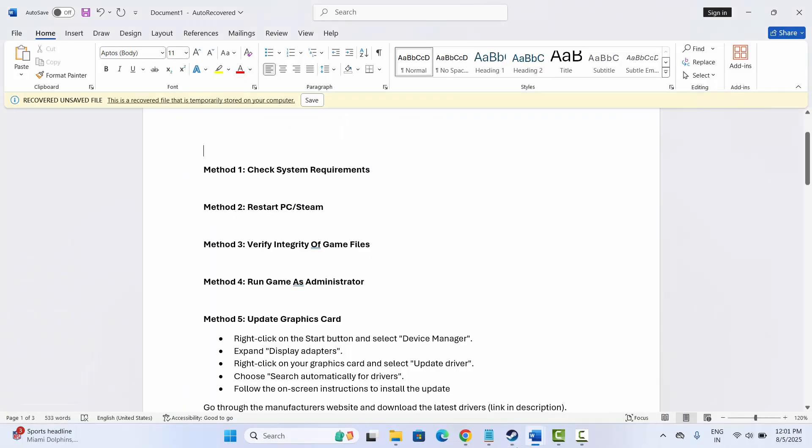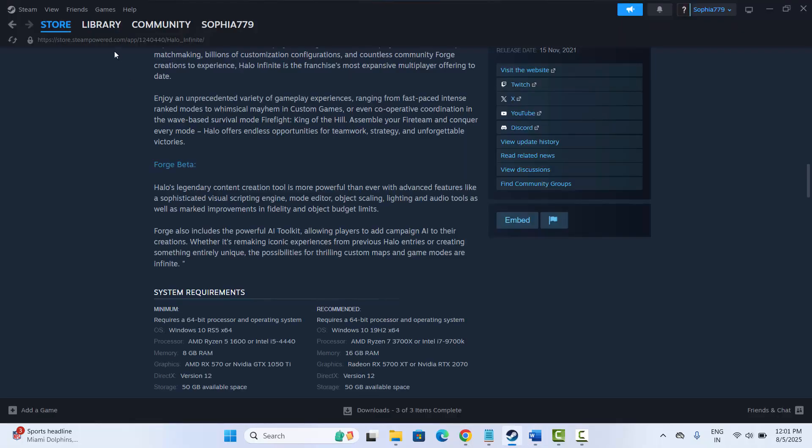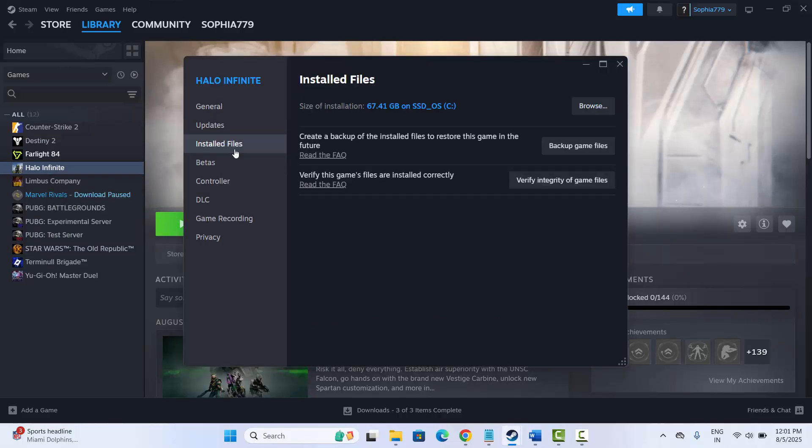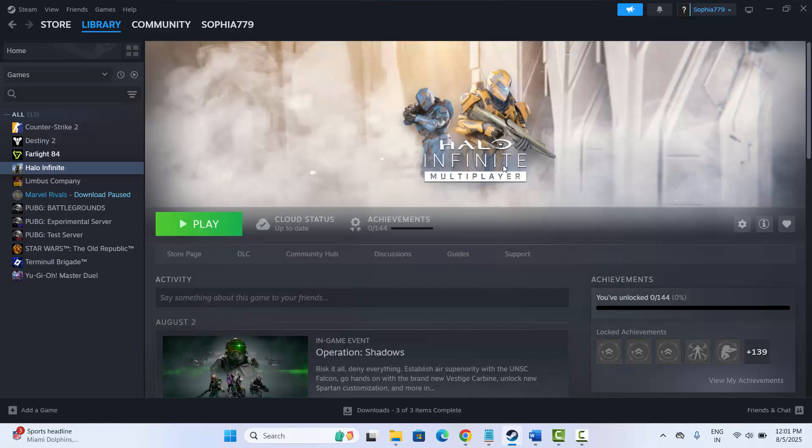If not, the next method is to verify integrity of game files. Go to Steam, click on the Library section, select your game, right-click on it, click Properties, click on Local Files, and then click Verify Integrity of Game Files. After verifying, try to launch the game and check if this solution works.